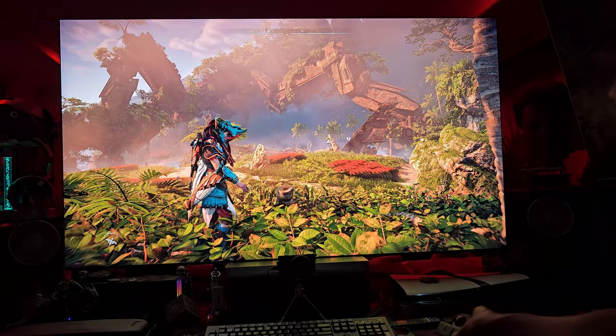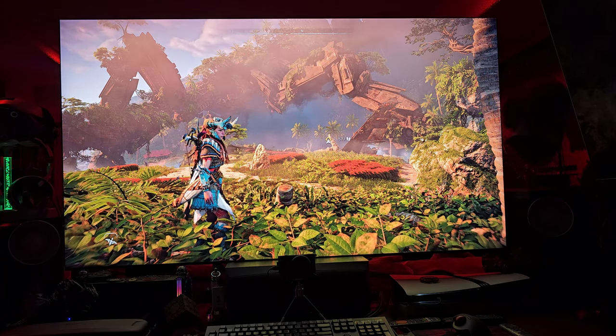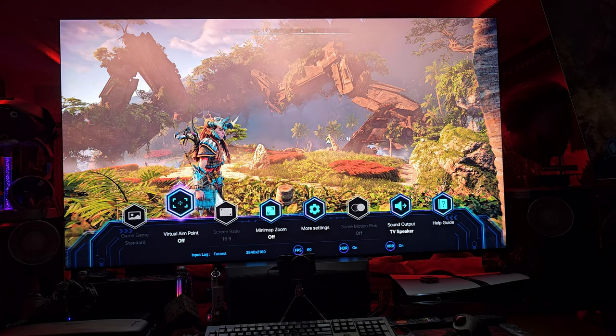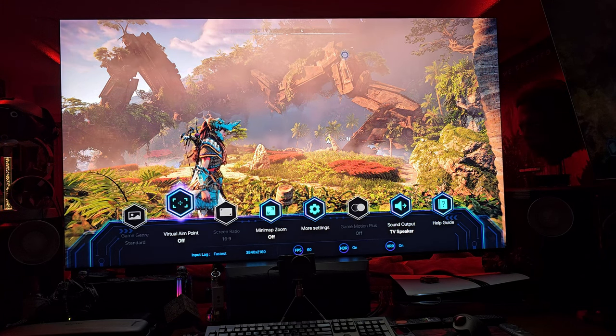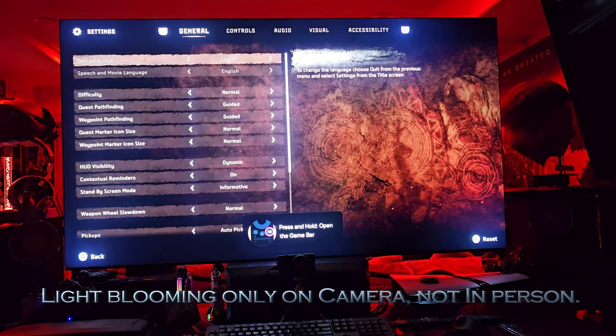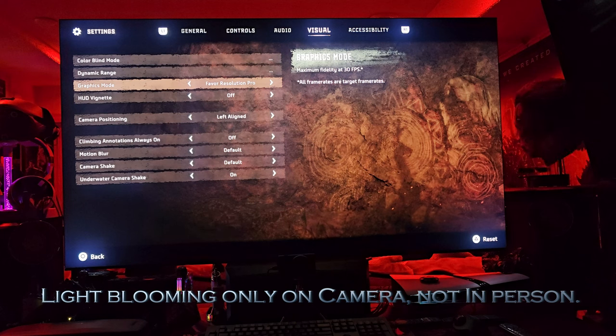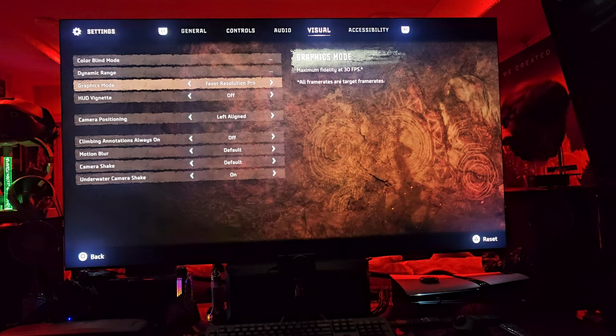Right now my Samsung says we are at 60 frames, HDR on, VRR on. If you go into Settings and then Visual, right now I'm favoring Resolution Pro — that's normally the Fidelity mode back on the standard PS5 at 30fps. Of course the PS5 Pro will push the frame rate as high as it can while keeping those amazing high-end graphics. Let's go over to Favor Performance Pro.